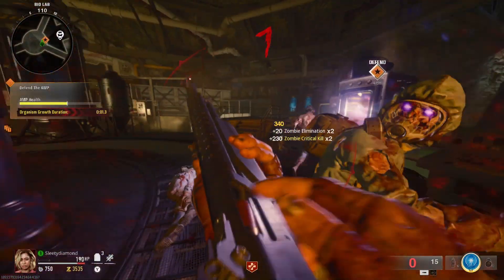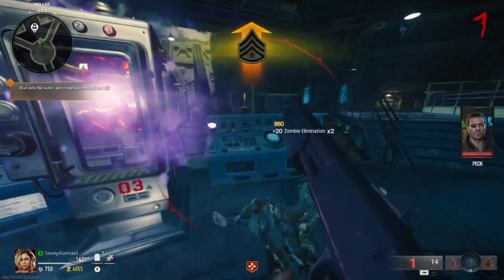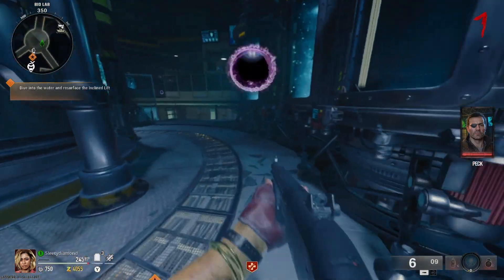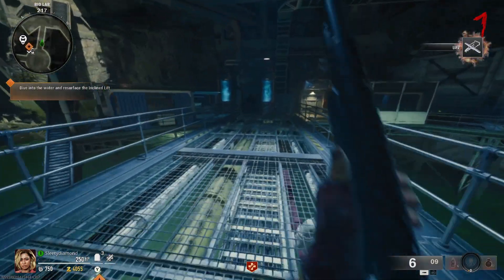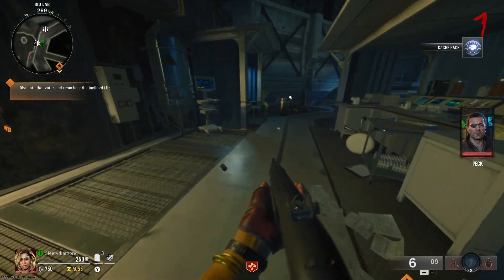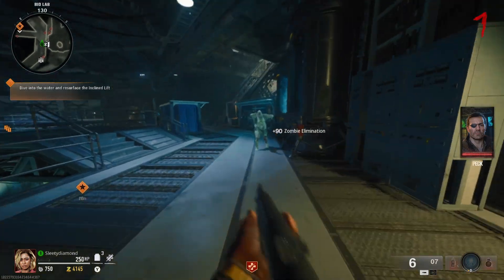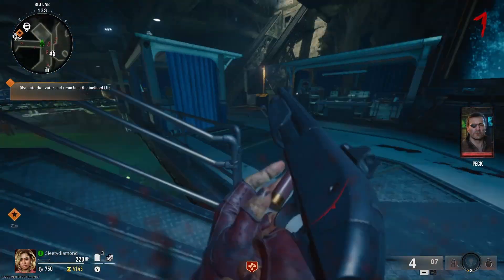Terminus is a really good map. I don't know if I'd say A tier, but it might be — more like top B tier. And Liberty Falls would be somewhere lower. It's definitely a really solid map, not S tier by any means, but either A or very high B. I'm just glad Black Ops 6 wasn't a disappointment and we actually got good maps.